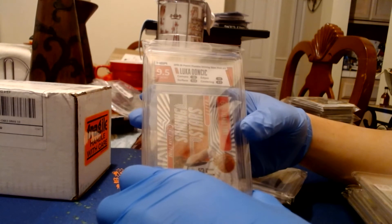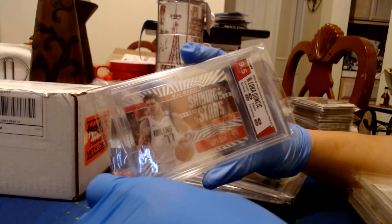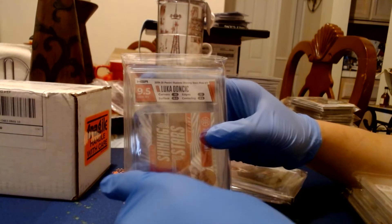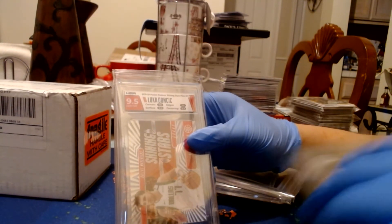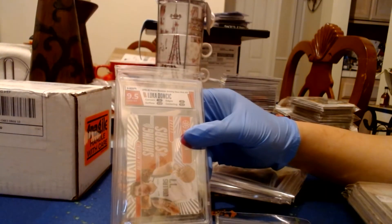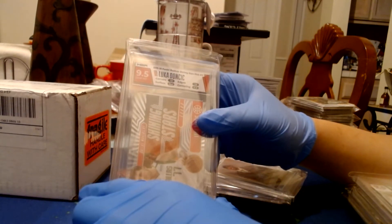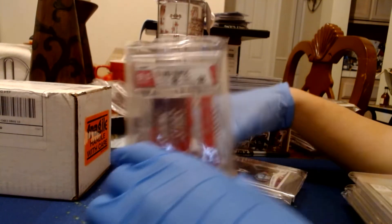Then we have a Luka 2019 Illusion Shining Stars Pink. This one's really nice — I've seen the emerald and blue parallels, but I'd never seen the pink one, so when I finally found one I jumped on it. I really like the neutral slab color compared to the splash. The pink matches the card nicely. I got a 9 on surface — this is an acetate card, so that's probably why. But it was pretty close: 10, 10, 9.5 elsewhere — still a solid 9.5 overall.